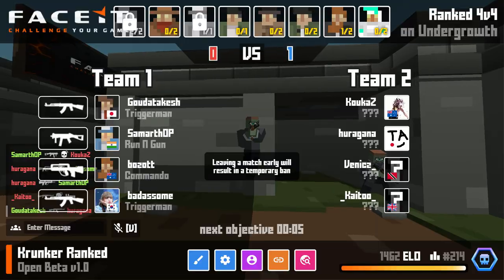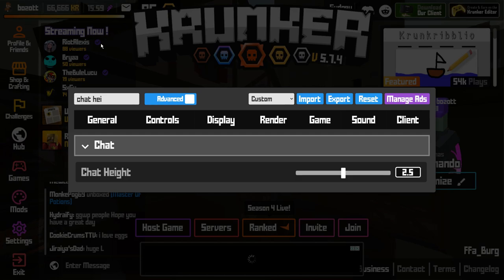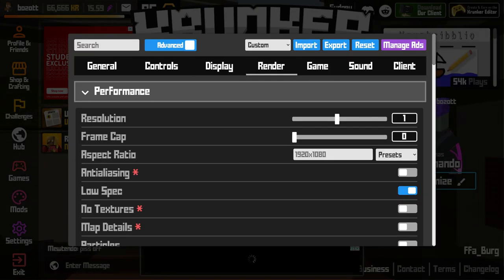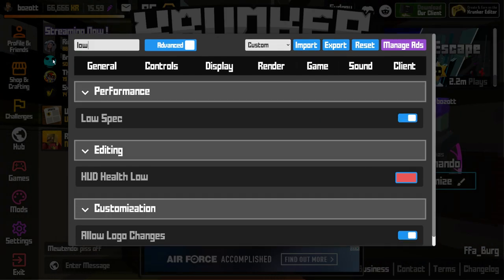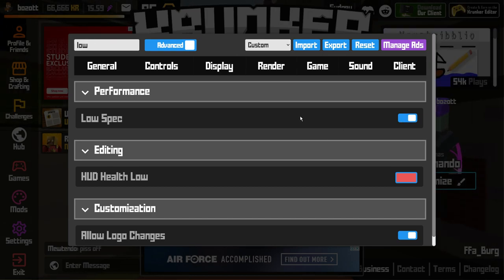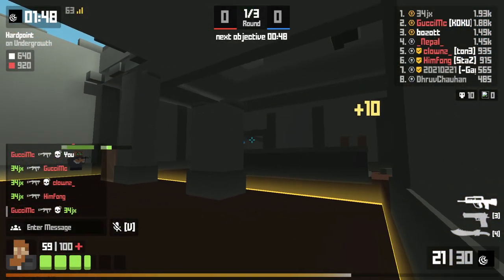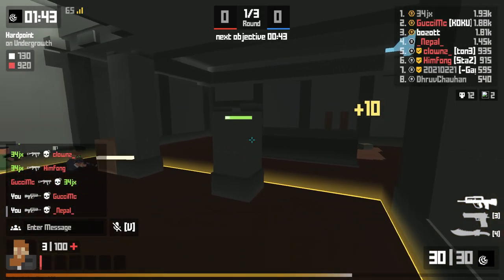There are some other settings that certain pro players use and claim have an advantage. Some people make the kill feed text area really tall to read more of it, while others keep it small so it doesn't take up screen space. Some players like to play on a stretch resolution, though that's just a select few. Low spec is another setting that all pro players have tried at some point, but only some continue to use. And that is really it in terms of actually important settings in Krunker used by pro players.